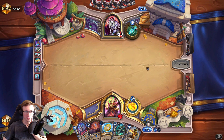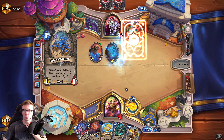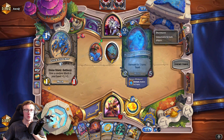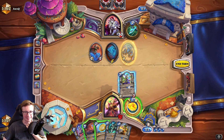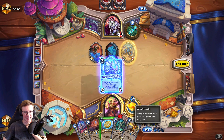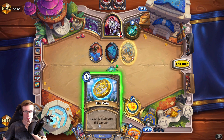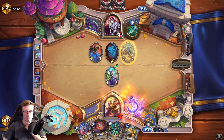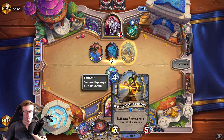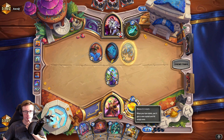This is not the time for keeping your resources. It's not the stag - this is surprising, it's almost always the stag. What can we draw here? Wildfire - okay, this is good. I think I'm gonna coin it so we are ready for some board clear with the apprentice next turn. It's gonna be four mana crystals.